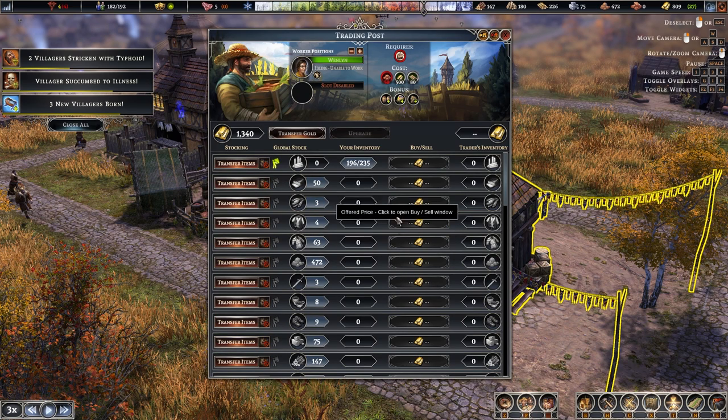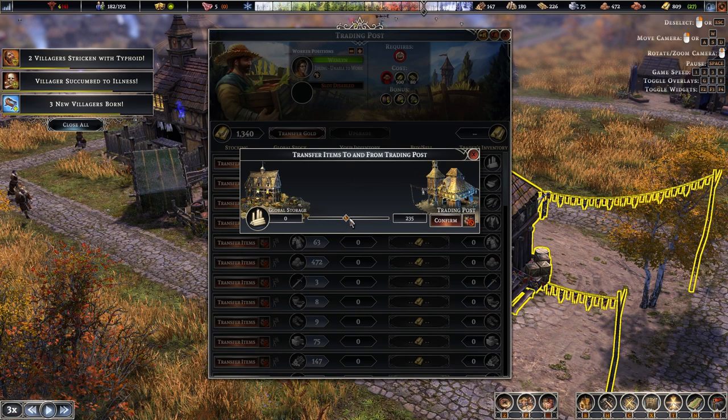Every time your town produces candles, they'll be transferred to the trading post until the inventory hits 235. At that point, any candles made will be kept in global inventory rather than transferred here. You can change this at any time — if you bring the target below your current stock, workers will transfer the excess from the trading post back into global storage.